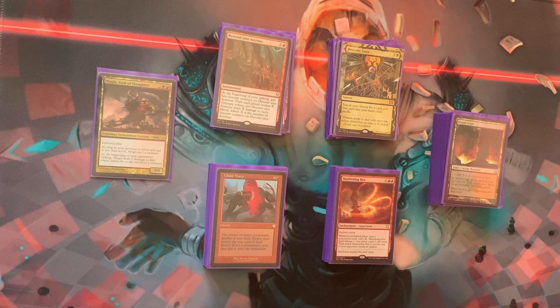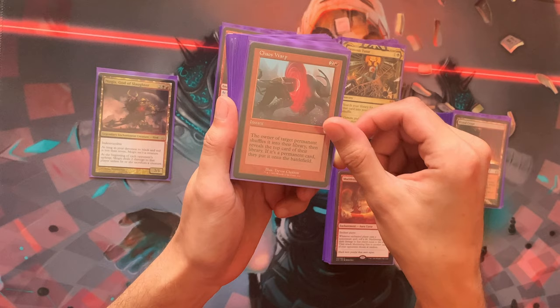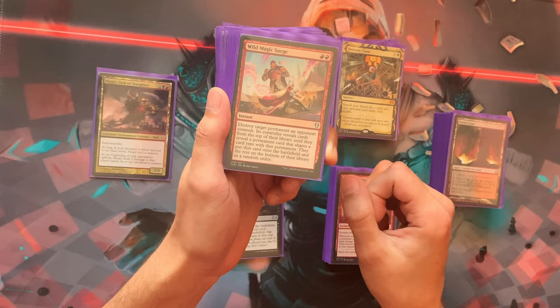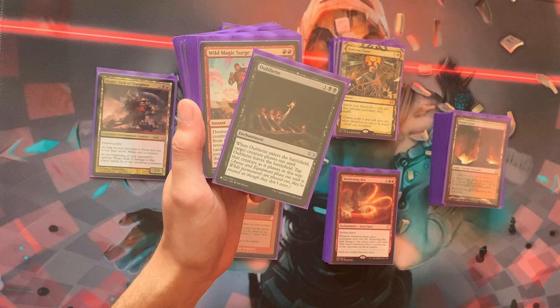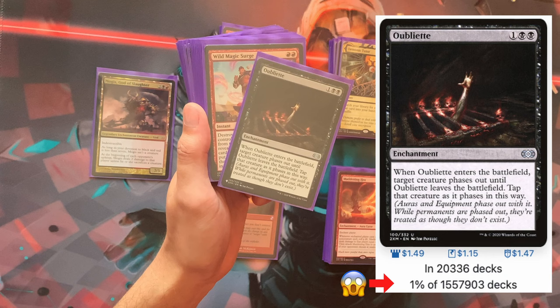Moving to the removal pile — a big pile. We have Chaos Warp, Vandalblast for artifacts, and Oubliette. Oubliette phases out a creature specifically — it's one of the best removal spells in Commander for dealing with enemy commanders because they can't go to the command zone, unlike with an Oblivion Ring. It should be included in many more black decks.